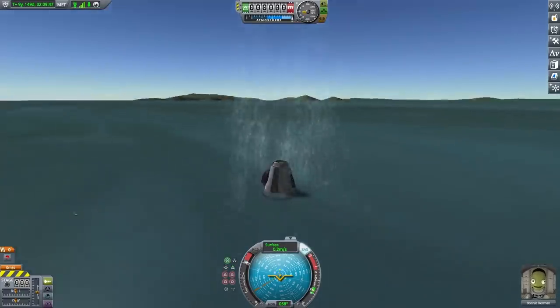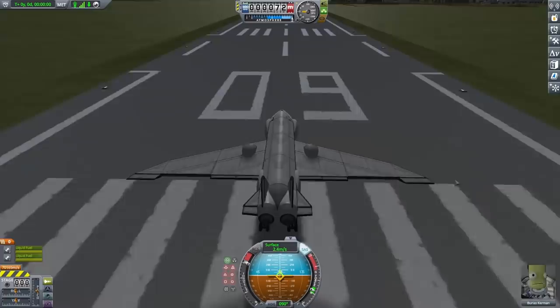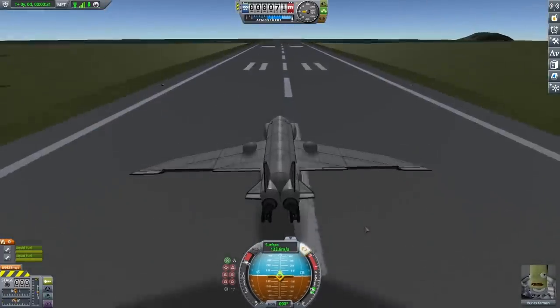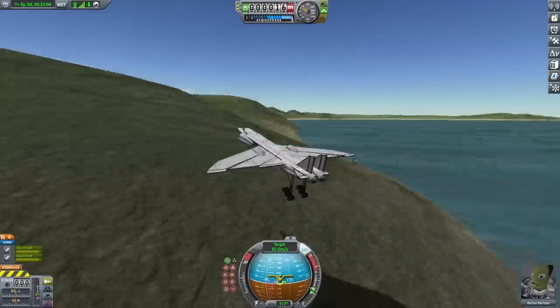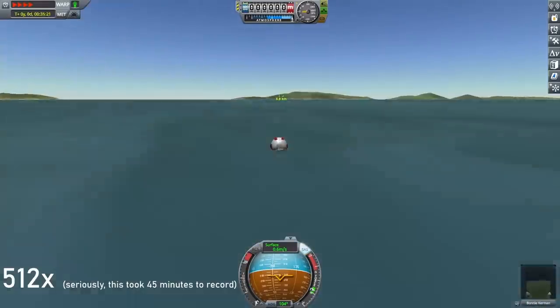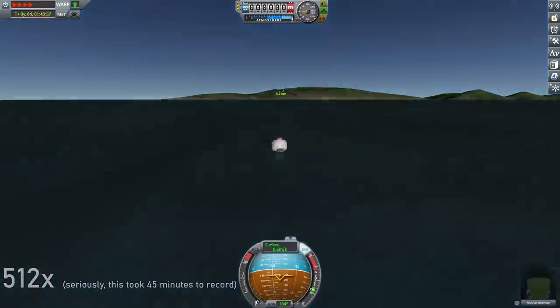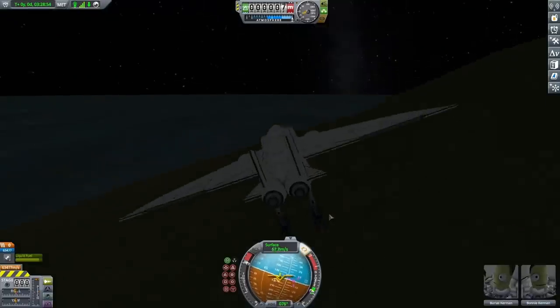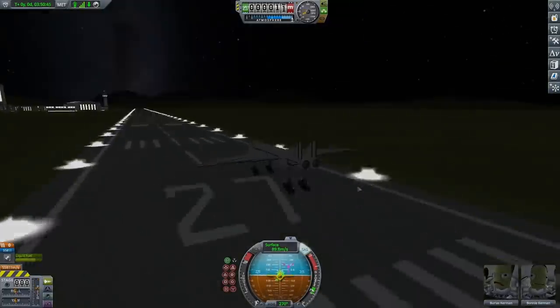Lastly, here I have some footage of me flying a plane I built all the way over to where Bonnie is, and I'm going to have her swim over, get on the plane, and I'll fly her back. Thanks for watching — definitely a really fun video to make. I like doing these experimental things in Kerbal and just seeing what works and what doesn't. Feel free to subscribe if you want to see more content like this, and if you have any questions or comments leave them down below. Until next time.